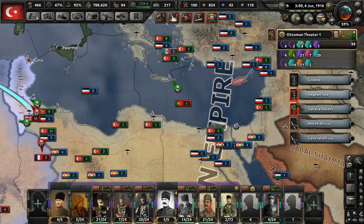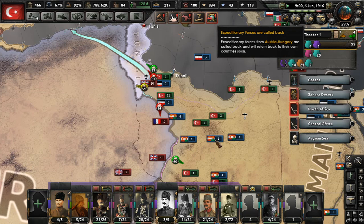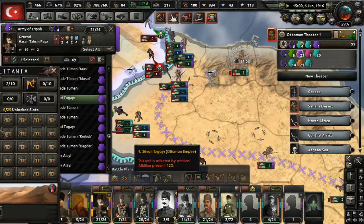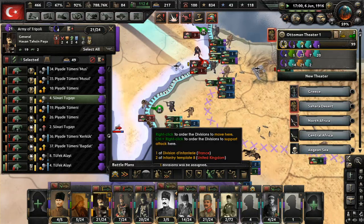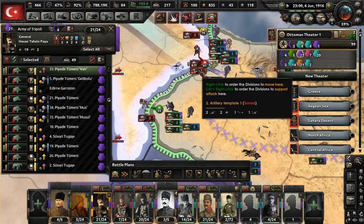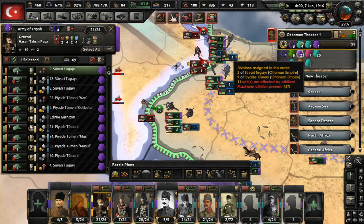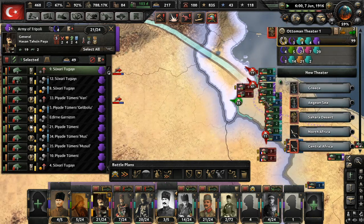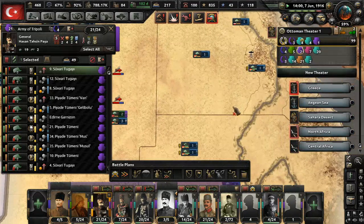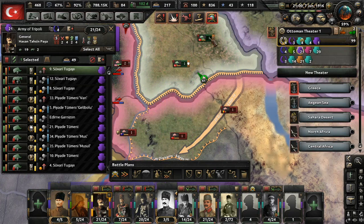Now we are facing naval invasions all over the place. Unfortunately, Austria-Hungary sent us an army of 21 divisions and they almost immediately called them back right when I got them into position, which is unfortunate, but it's their divisions. I can't tell them what to do with their divisions. We were going to use them to push north through Tunis, but it looks like that's probably not going to go very well.